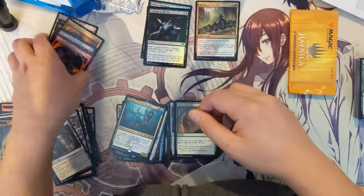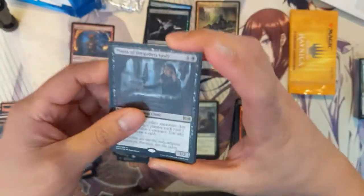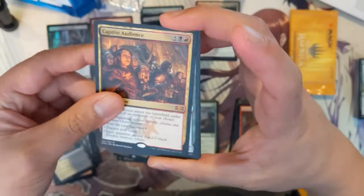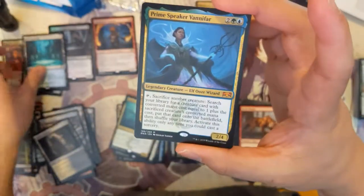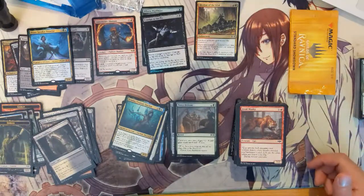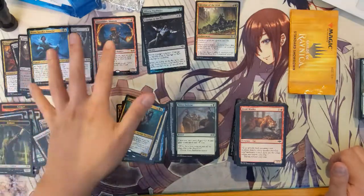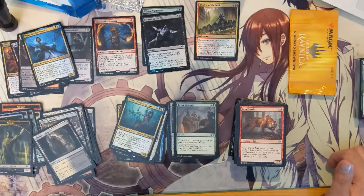To summarize our bigger hits: two foil rares in Immolation Shaman and Priests of the Forgotten Gods — neither are great cards but solid to have as foils. For mythics we got Captive Audience, which was a bit of a disappointment, and then our good hits were Growth Chamber Guardian, Breeding Pool and Blood Crypt for two Shock Lands, and of course the biggest hit — Prime Speaker Vanifar. Thanks for watching, guys! If you enjoyed the video and our good hits, hit that like button, subscribe for future content, and hit that bell for notifications. Catch you next time — peace!